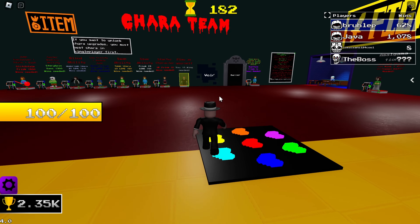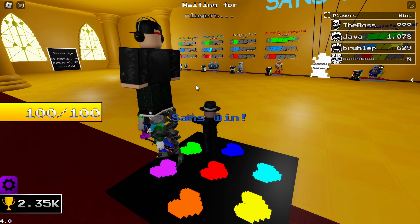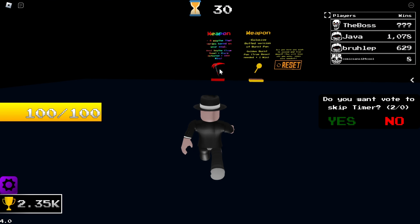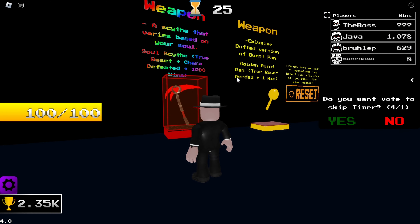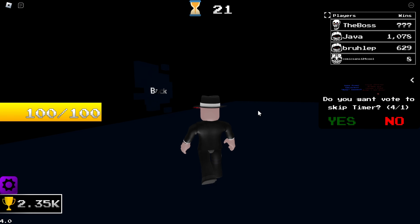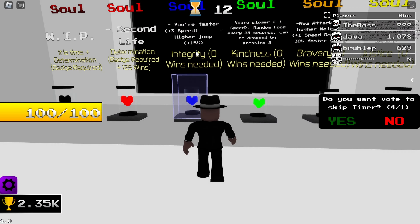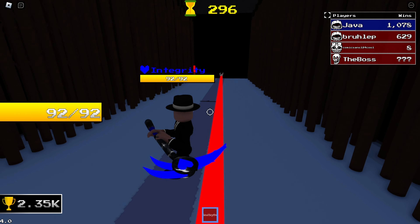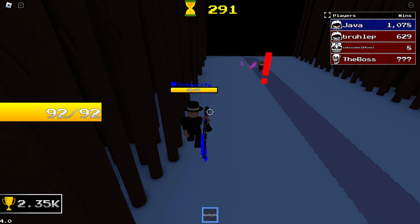I know there's a brand new weapon — I've seen it, a brand new scythe or whatever. It's like rainbow — I need to see that again. A scythe that varies based on your soul, that's really cool. I might put Integrity on — okay, boom, Integrity selected. Let's see what happens.